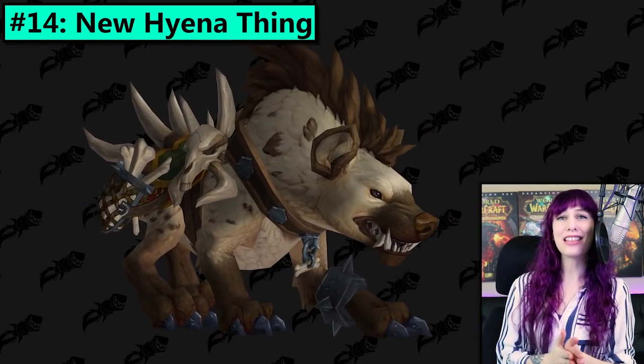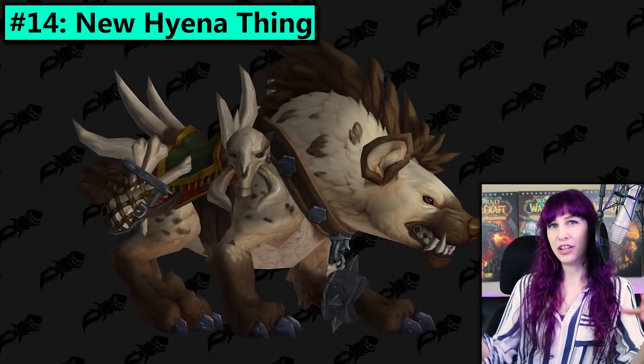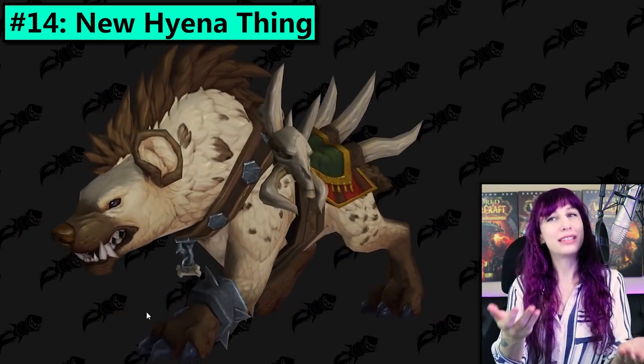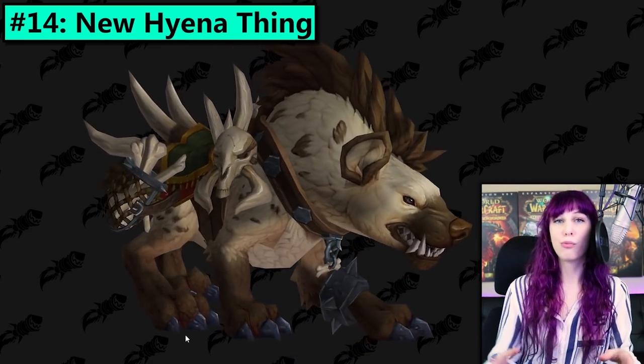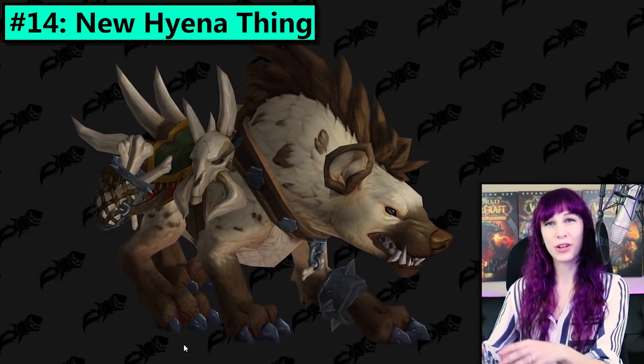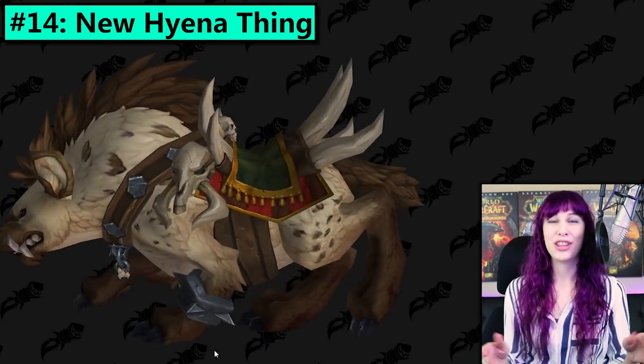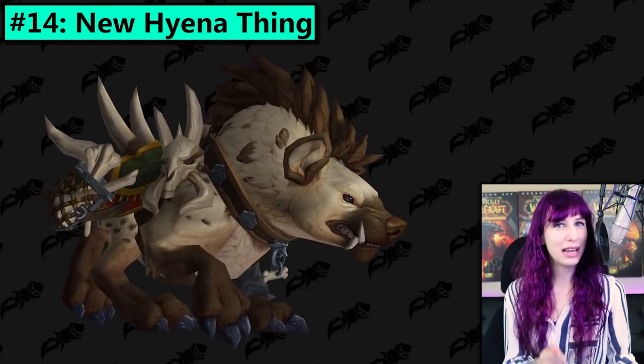Number 14 is this new hyena thing. Kinda looks like they took a bear and then squished it, and now it's a hyena. This one comes in a ton of colours — I'll be interested to see if they're all from one source like a rep vendor, or if they're kinda sprinkled throughout the game Warlords of Draenor style. And this mount kinda gives me Warlords throwbacks — in Warlords we had a bunch of brand new mount models that were really cool, and vicious, and savage.